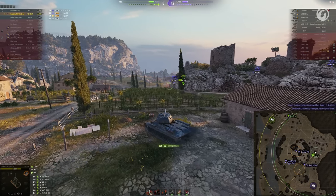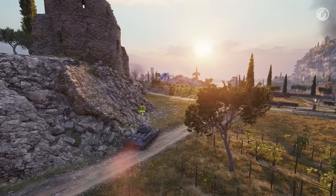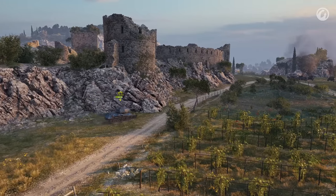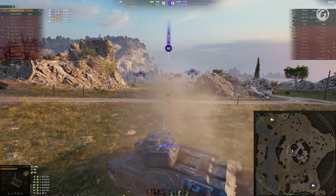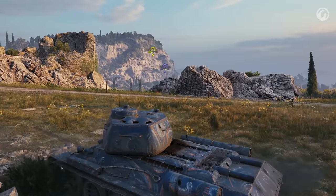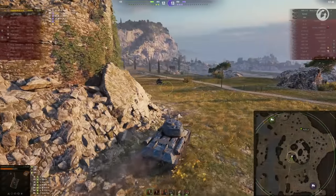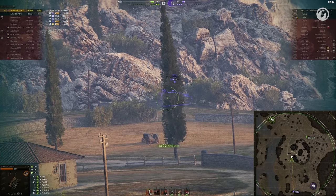Chasing that tank probably wouldn't be a smart idea — instead it's back to defence. Because when the enemies are about to commit to a mistake, you welcome it with open arms. Destroying two enemy tanks means the tally now reads 11 kills! And with three more artillery pieces remaining, Scottie now has the chance to earn the extremely rare Raseiniai Heroes Medal for 14 kills in a single match.